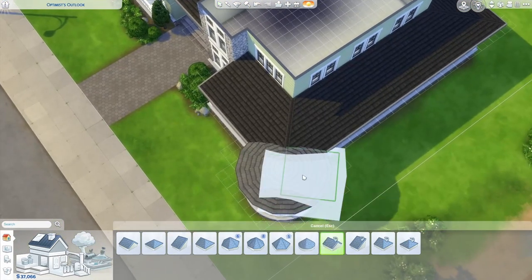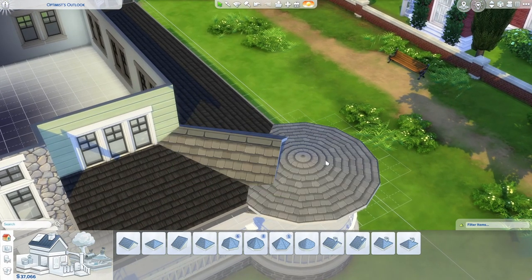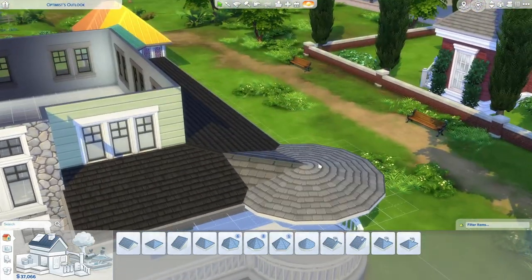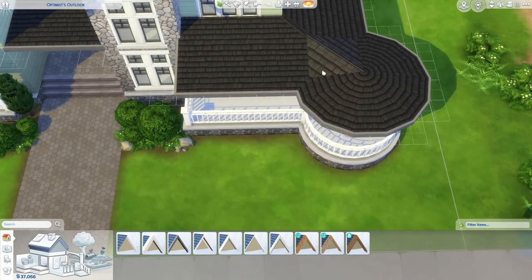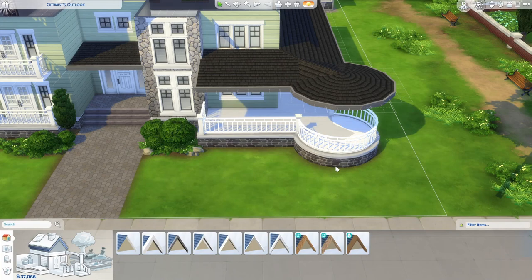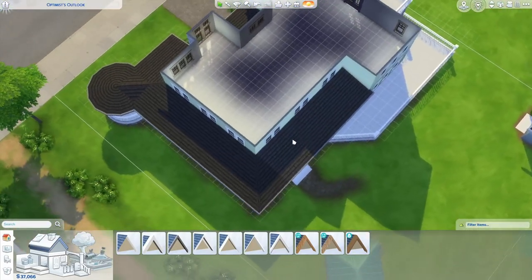We're going to fix that by grabbing a diagonal gabled roof, bring this into the build, and we want to line this part of the roof up — either with eaves or without them — with the center of the circle. This way when we match the pitch you can see it lines up perfectly and you get a nice seamless look on the side. You can use the circle roof plus the half gable, half hip, or whatever you need for any variation of the circle, whether it be a full circle, half circle, oval, whatever it is — this is what you're going to want to use.